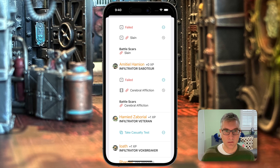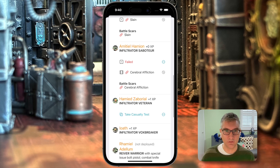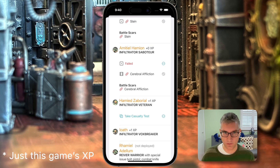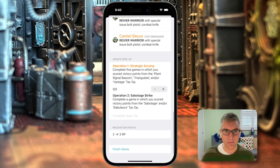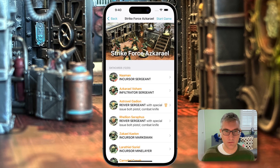We'll go ahead and take the other tests. He failed his test and got a cerebral affliction, which reset his experience down to zero. We take the other casualty test — he passed. At the bottom, we have update spec op. You can check the requirements for your spec op, consider whether you achieved them, increment that progress — it'll tell you you've earned a requisition point. Then tap finish game and you're all done.